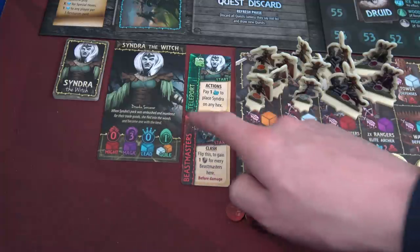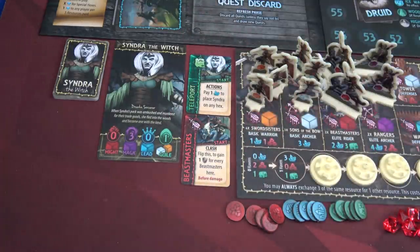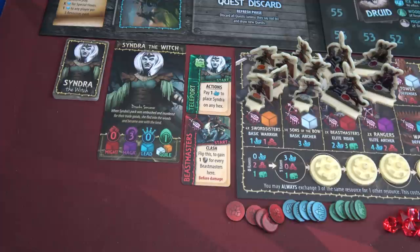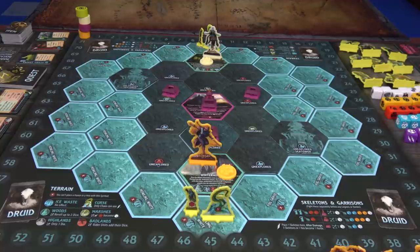Our hero on the Druin side is Syndra the Witch. She has Teleport: pay one salt to place Syndra on any hex — she can teleport anywhere, which is really helpful. She also has Beast Masters, usable only during the clash phase: flip this card to gain one shield for every beast master here, and that happens before damage. We're going to make the Druin the first player. Finally, all victory point markers start at zero, and remember — both factions must have more victory points than both Chaos and the Empire to win.